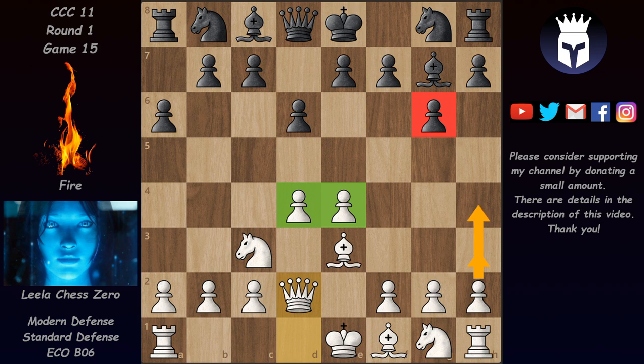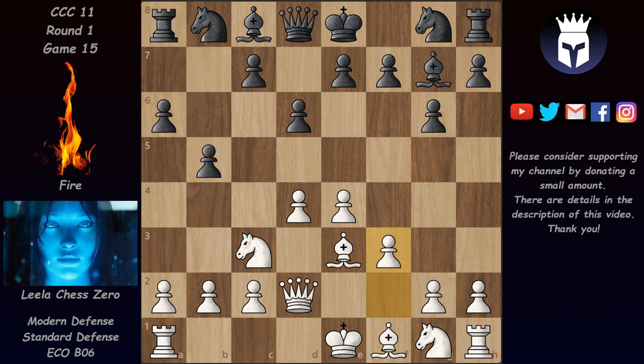It's much faster now to push the h-pawn against this pawn on g6 and open the h-file. The game continued with b5 — Fire's first move — and here Leela played f3. She's not fearing b4 here because b4 is a bit premature; it would lose a pawn for Fire. White's strongest move is Knight d1, defending b2 and allowing the knight to jump to b2 or c3 later.